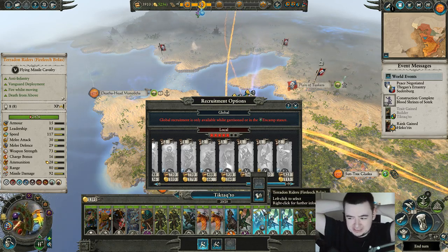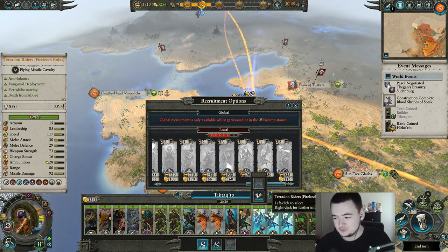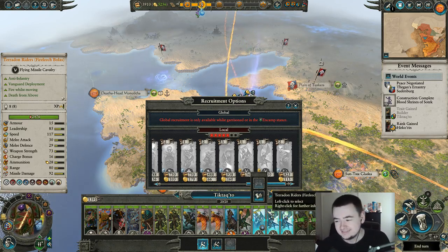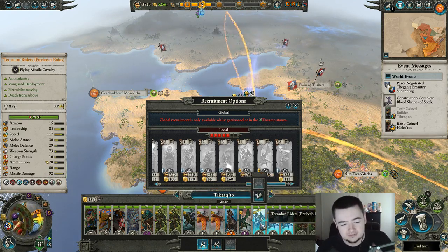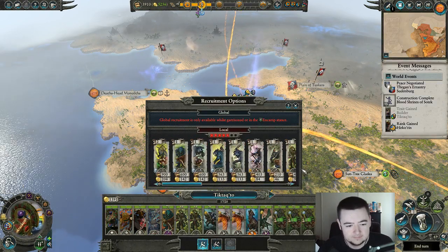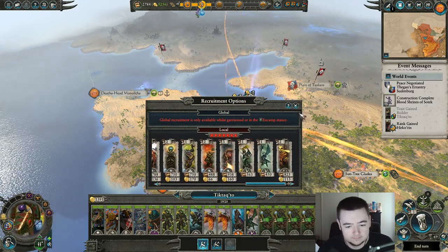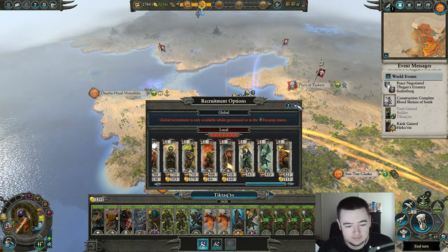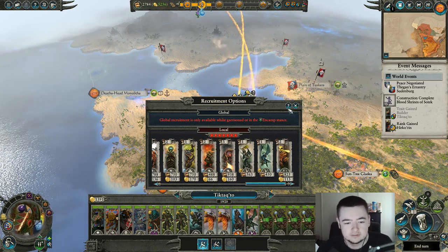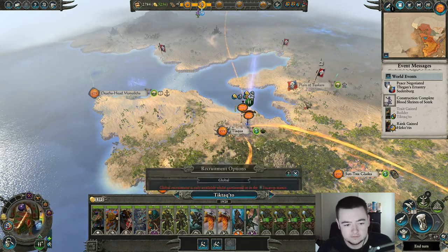That's probably not the most strategic move but it would be really good money-wise — have like 20 teradons just blasting everybody. I think they get grounded if you don't have any units though, so that would suck. Let's kick them all out, and then I can only get one or two right now. Whatever, it's fine — two bolas. I hope one of them wasn't blessed, I wasn't paying attention. Whatever, it's fine. Okay, so two for now.